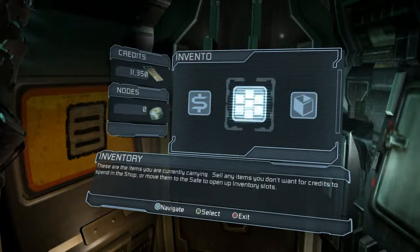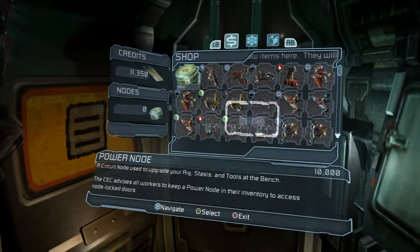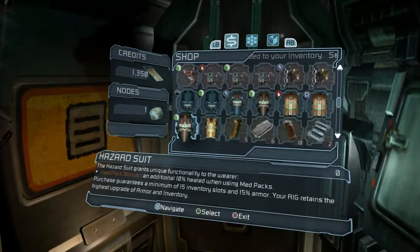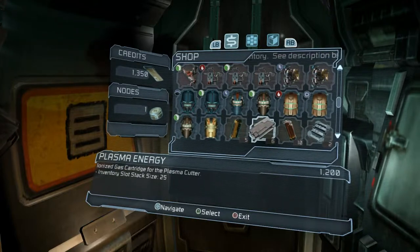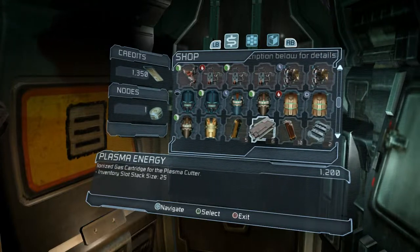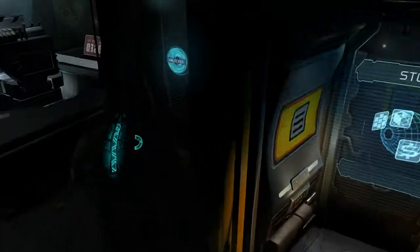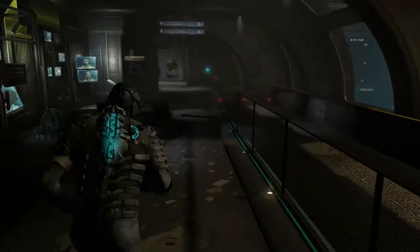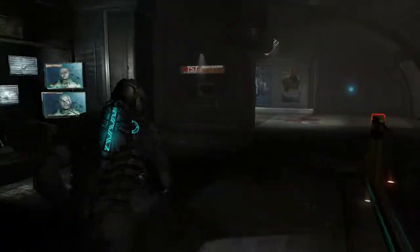Screw it, we're gonna do it. Why am I selling ammo like a dummy, you ask? You find yourself asking. Because I want a power node. And it's totally worth it. Because I might come across another power node door and it could have goodies. And we like the goodies.